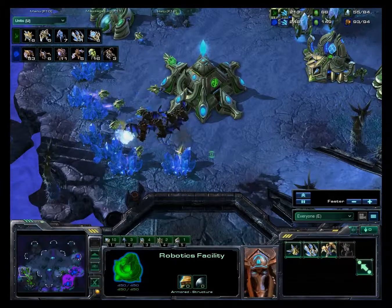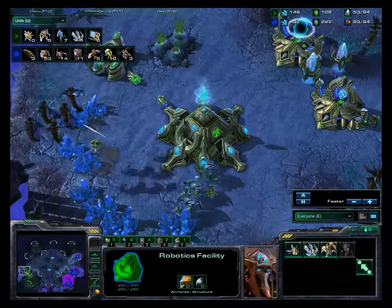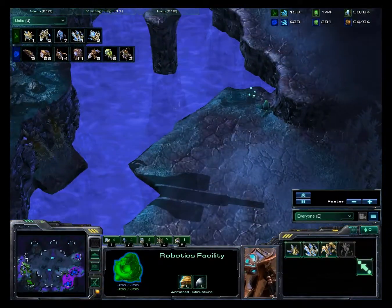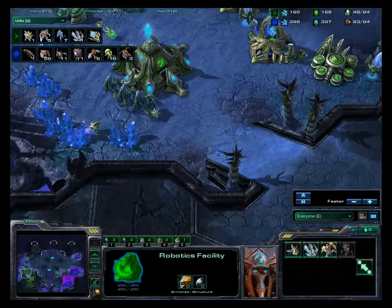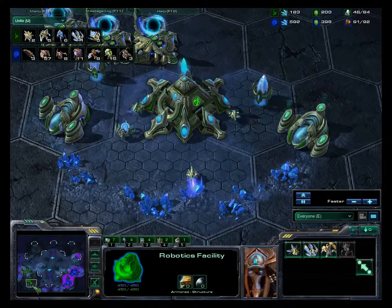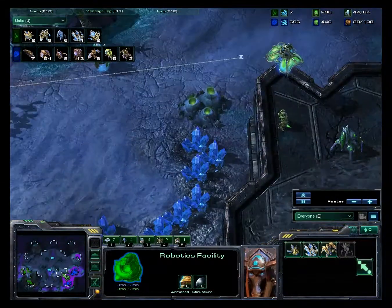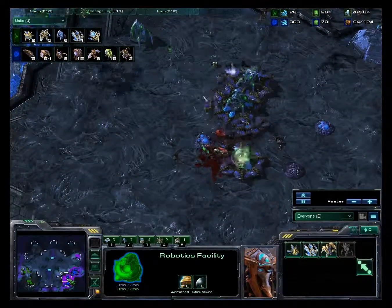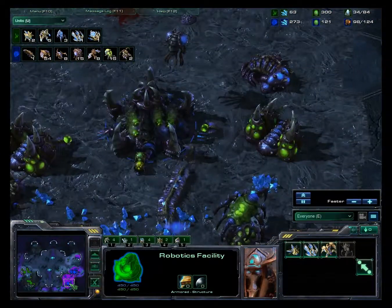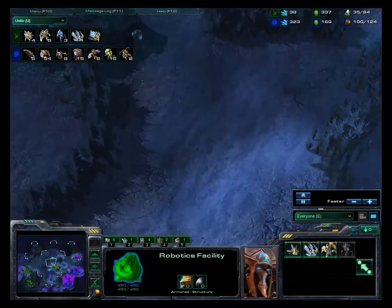Mutalisks coming in - a very smart choice because there are no cannons and only a few stalkers, which aren't going to do anything since the mutalisks will just fly away when they come close. As an attacker you have a much easier job than as a defender. 53 worker kills now - might as well just give up. But the Protoss player is attempting to make it work. The drones are actually getting the better of that army, taking out the whole army with just the drones, and the warp prism is going to retreat.